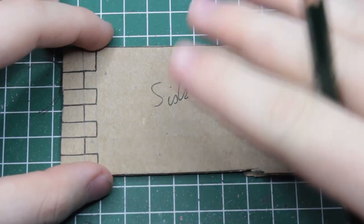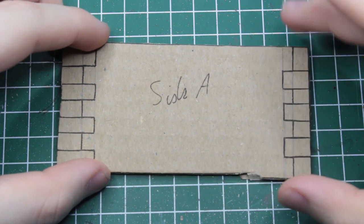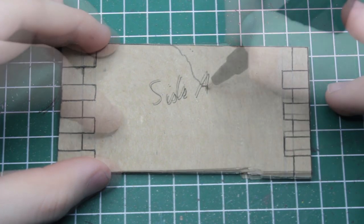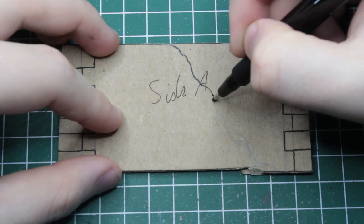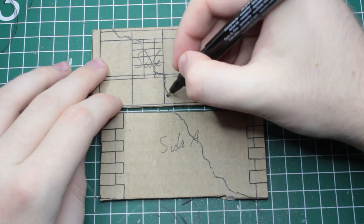Now, as I mentioned in the beginning, we want our house to lay in ruins, which is why we need to sketch in the damaged parts of the walls. Here you can just do whatever you want! Just pay attention with damage that spans more than one wall, so it connects at the right places.